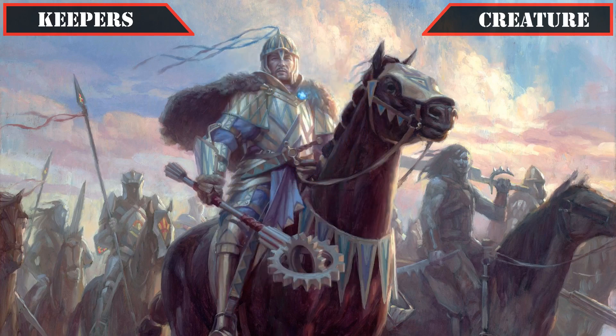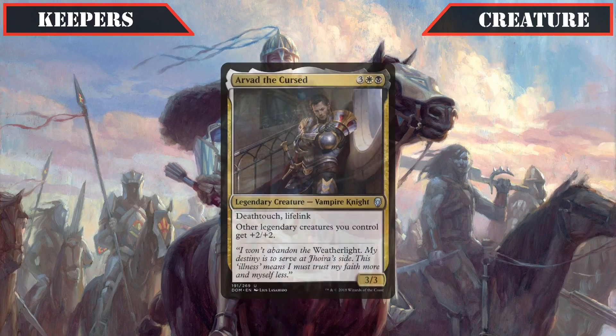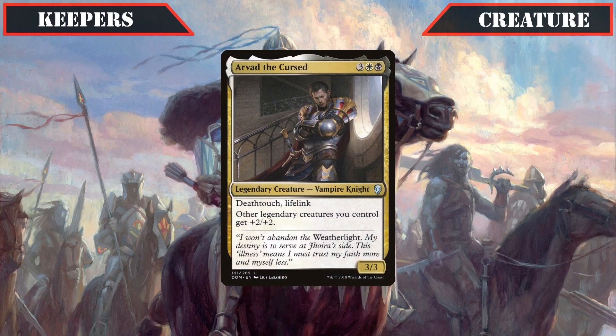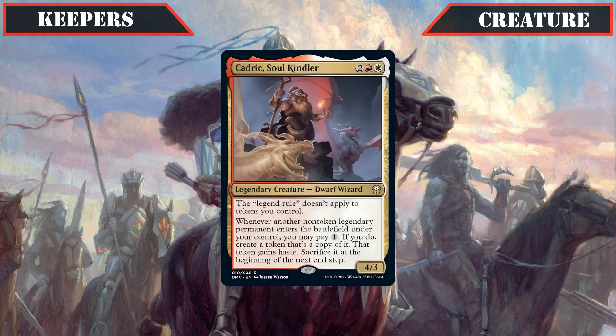It's then onto some legendary support creatures, with Shaanid's Sleeper Scourge staying in as a solid source of repeatable card advantage as we play and cast our legendaries, while also attacking as an AoE menace to all our legendary creatures as a bonus. Arvad the Cursed makes the cut by providing a solid stat increase to all his fellow legends, and his death touch combines very well with indestructible to make him a very potent blocker. The Peregrine Dynamo keeps its spot thanks to its ability to double up on our non-commander legendaries' abilities on the cheap, and Kadrick Soulkindler makes the grade by providing us with the insane ability to get temporary hasty copies of our legendaries, including our commander, allowing us to get her draw, ramp, and protection all in one turn for only a single mana more when we cast her.